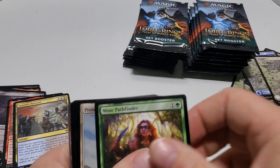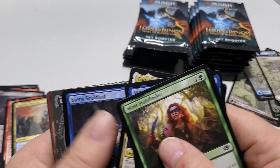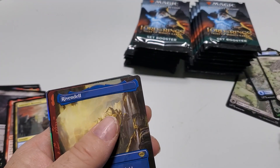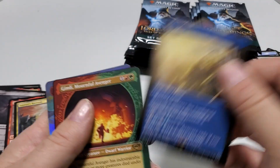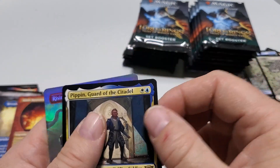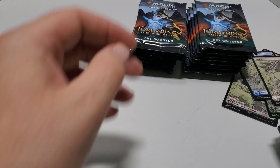Next pack. Extended art — borderless, whatever you want to call it. Rivendell, Rare. Gimgill, Mourningful Avenger, Rare. Pippin, Guard of the Citadel, Rare. And Rising of the Day — Foil.